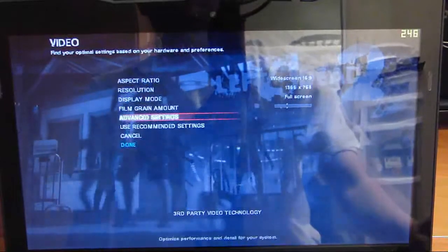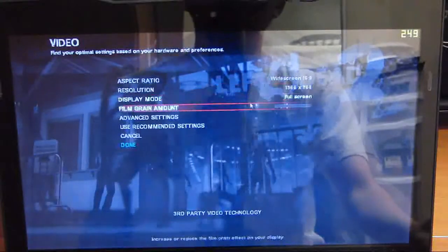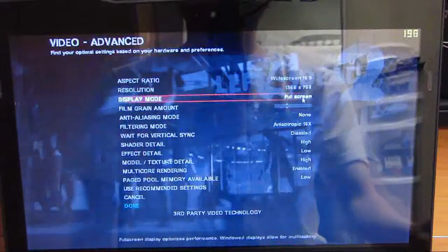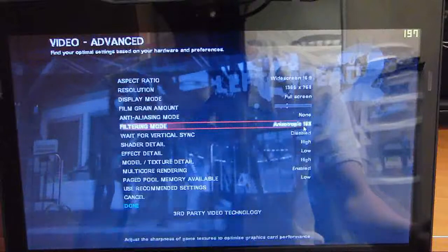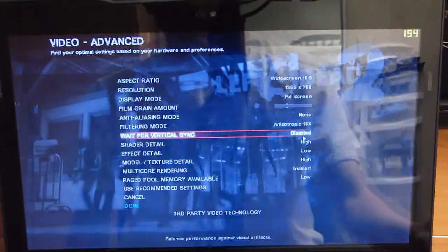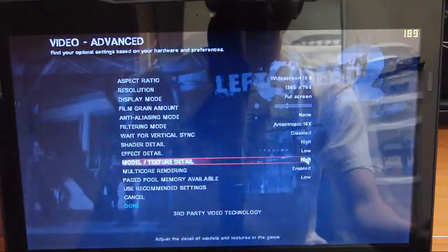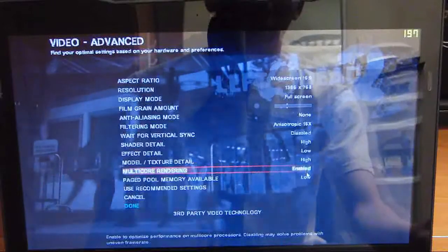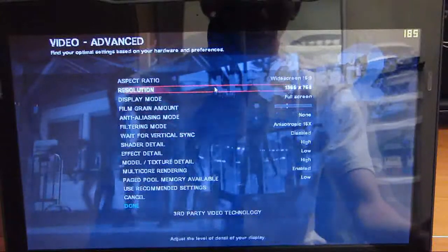Just to give you a reference of what video settings I am using: resolution set at native 1366x768, film grain off. In advanced settings: no anti-aliasing, 16x AF, vertical sync disabled, shaders on high, effects on low, model detail and texture on high, multi-core rendering enabled, and low paged pool memory.